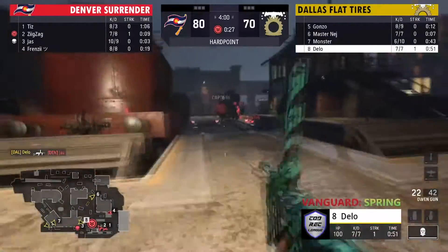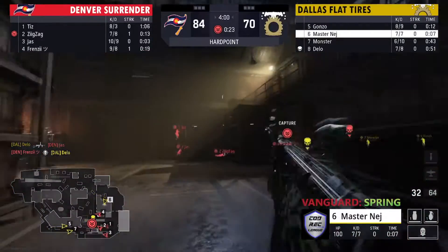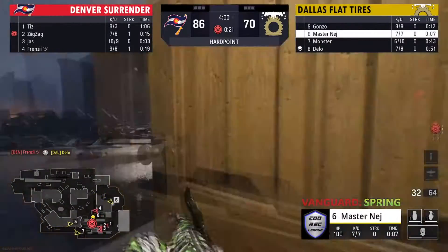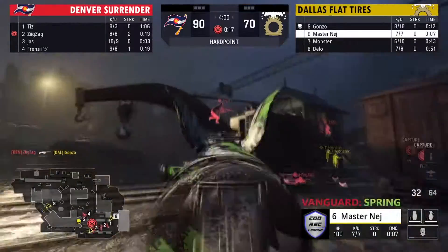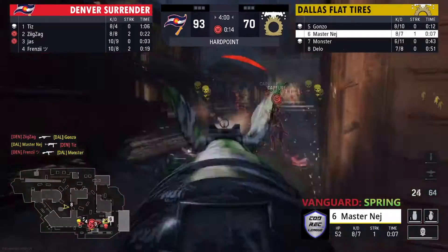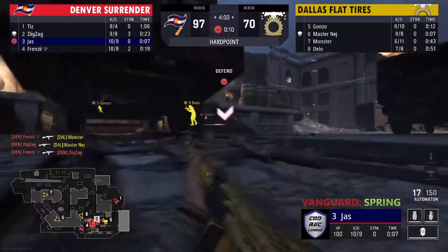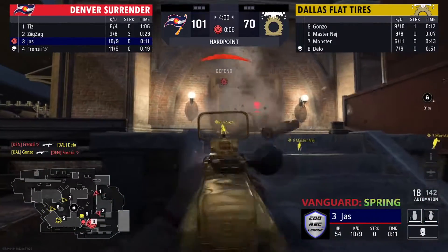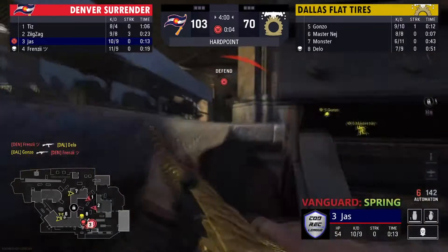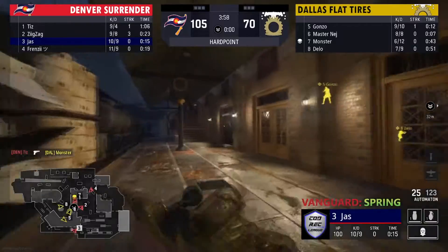Delo is in the bottom train, gets a kill with that Owen Gun, tries to push through but doesn't see the player on the hill — they see him and he goes down. Denver's playing this really well but Nej is pushing the back — number six in the back — I think they read it, they don't read it. Oh my god, the flank! That was a nasty team kill out of Frenzy — gotta respect it as he picks up another kill as well. He does end up going down, but Jazz is laying down some front fire heading into P5, up by about 35.